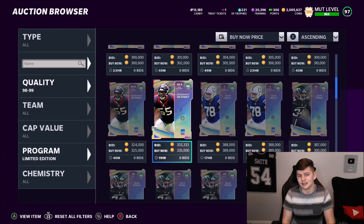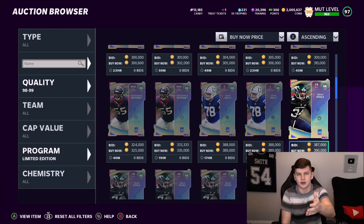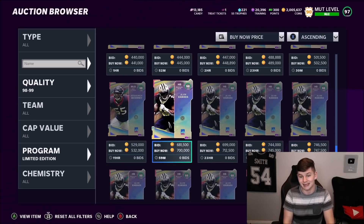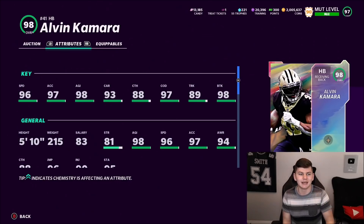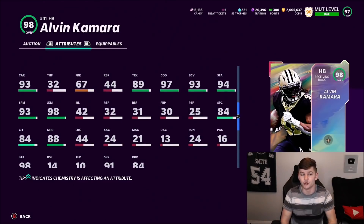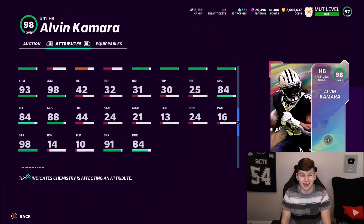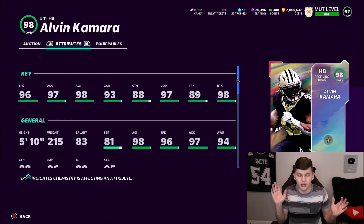Camara is 700k — I was hoping for more around 600k. He's got 96 speed, 97 acceleration, so powered up on any team that's 99 speed and 99 acceleration. He's got 98 agility, 93 carrying, 88 catching, 97 change of direction, 89 truck, 98 break tackle, 98 juke move, 93 spin, 94 stiff arm, 84 catching in traffic, 88 medium route running, and 91 short route running. Camara is just incredible — this card is going to be so disgusting.